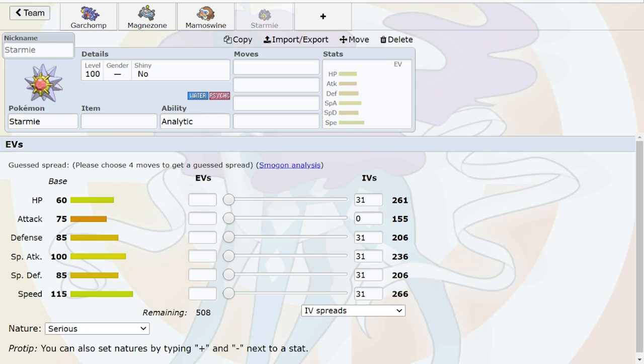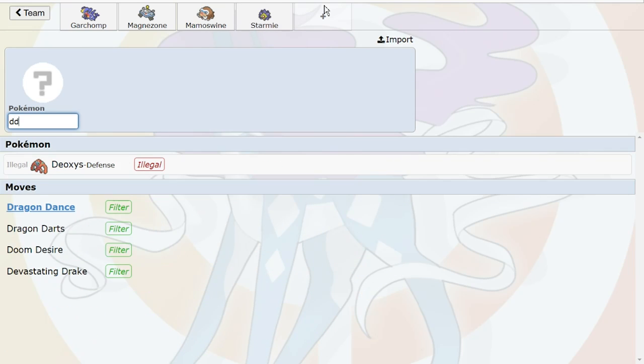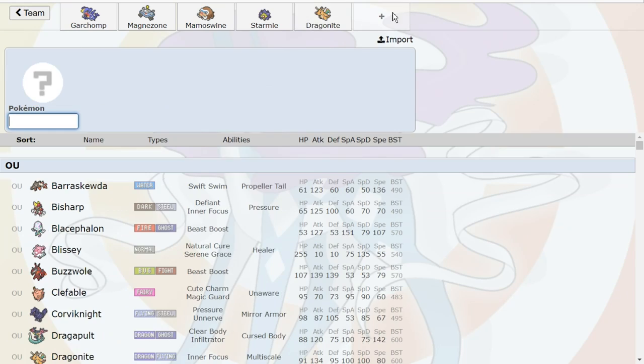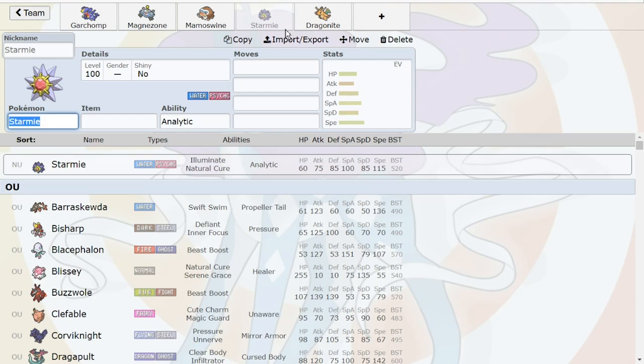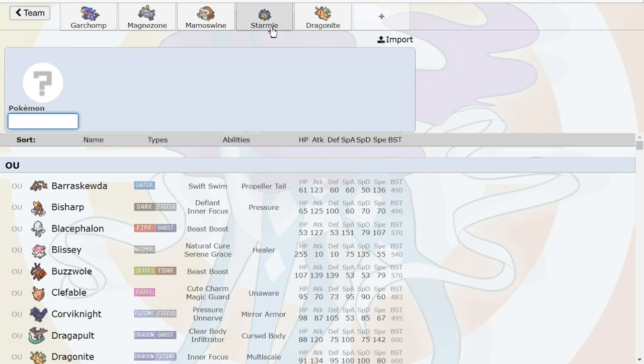Starmie as we've established is going to be massive, especially with Analytic. These Pokemon are defensively useful but also offensively threatening — incredible, good balance. What's also really nice is that I think this team is going to be very fast. And Dragonite — does it not get Extreme Speed? Actually, checking right now — Dragonite gets Extreme Speed as an egg move. Let's go! That's outstanding. So we don't necessarily need Scarf on our last slot, which gives us flexibility.